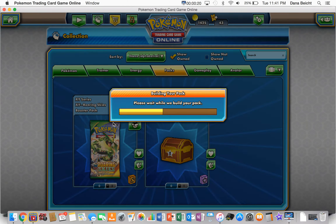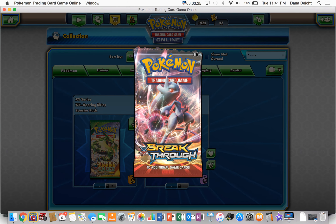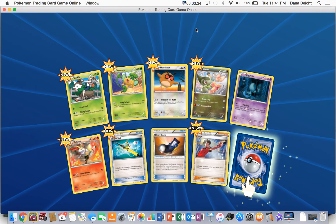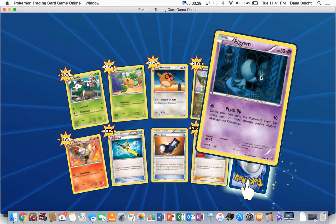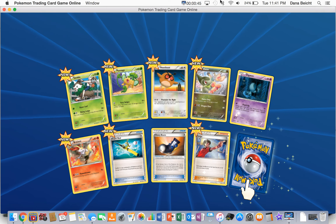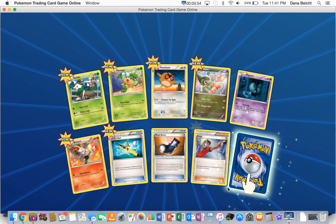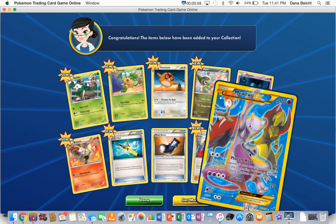Let's open a Breakthrough first. Okay, so we got a Skiddo, a Pantsage, a Hoothoot, an Oxwing, an Elegane, a Braziken, a Super Rod, a Heavy Boots, a Judge — each player shuffles his or her hand into his or her deck and draws four cards. And a Mewtwo EX Full Art!